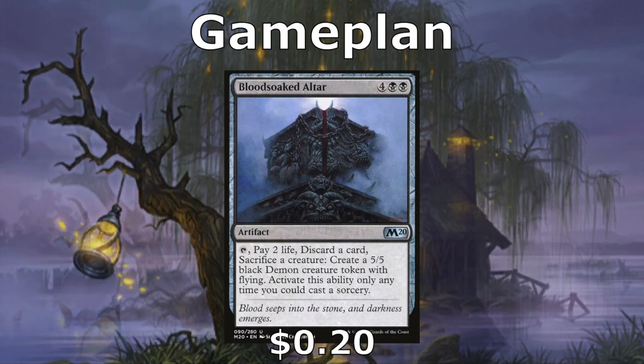Lastly, into our game plan — once we get into the late game with our engines going, we can turn our dead draws into 5/5 Demons using the Blood-Soaked Altar, pumping out a 5/5 flyer each turn. If your opponents can't deal with that, they're going to be out of the game quickly.